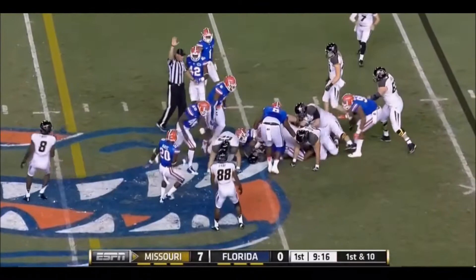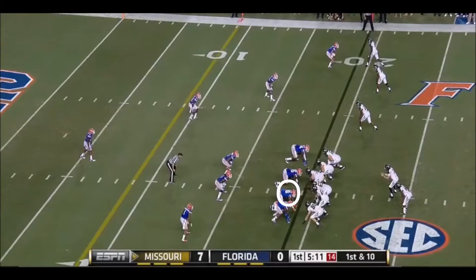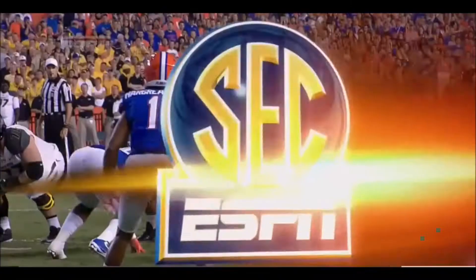Play clock's down to 1. Mock looks right, tucks and comes to the near side and is taken down hard. Marcus Murphy with one single cutback — they didn't wrap and Murphy gets 9.